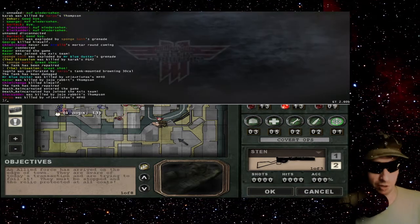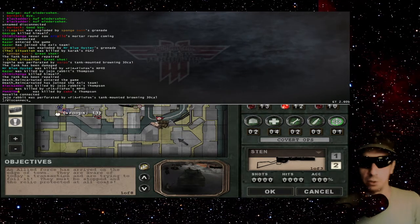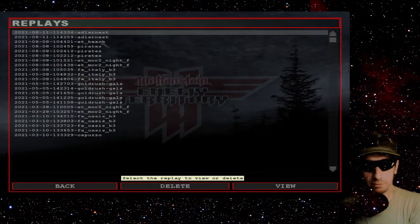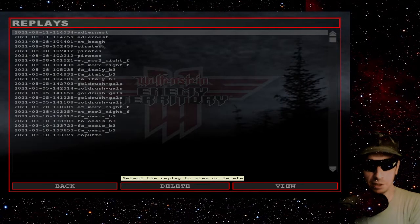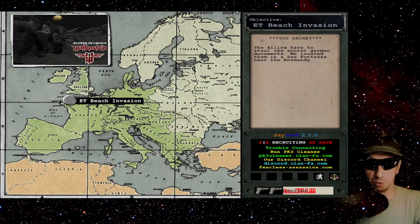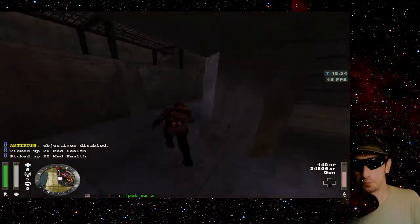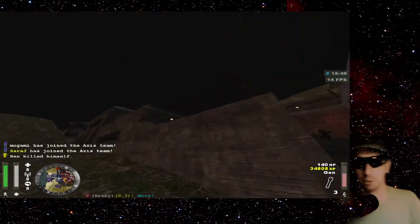We're not really here to play on this server — we're just here to show you what this game is all about and to critique one of my own maps. So we're going to bring up one of my replays and do ET Beach, because this is a pretty hard map. I didn't play great on this map, but this should be okay to show you what the game is like. I'll be critiquing my own gameplay, which means I'll be raging because I probably played like crap. This character right here is me. I'm currently an Axis medic.